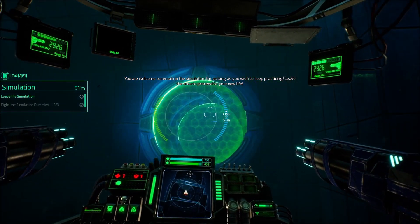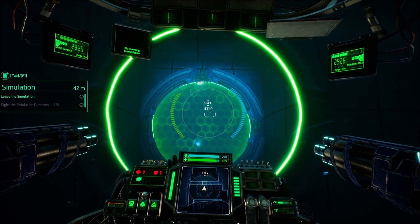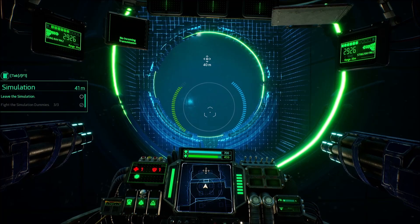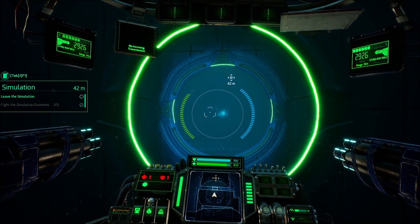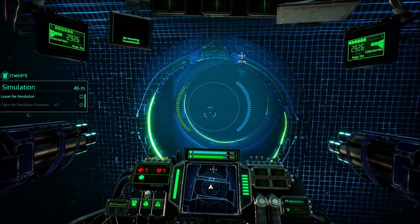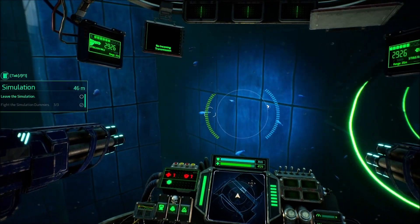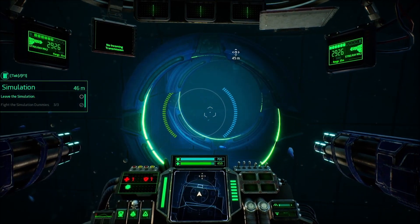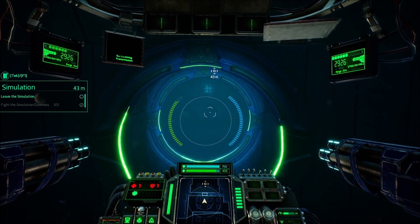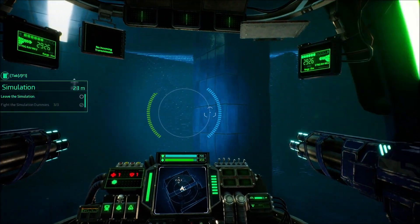You are welcome to remain in the simulation for as long as you wish to keep practicing. Leave the area to proceed to your new life. Check out the Aquapedia and the journal screen for more details about the world of Aqua. Press left alt to open the radio menu and everything else. Well, ladies and gentlemen, I think that is going to do it for our first episode — it's going to be a short one. We'll start the next little bit because Mutonaut is going to have to take a little bit of time to get in. Once he is available and connected, everything will be good. We'll start off real briefly in the campaign of the game, and then in the next episode, Mutonaut will join us officially and we'll go underway from there.